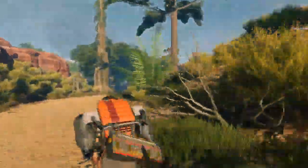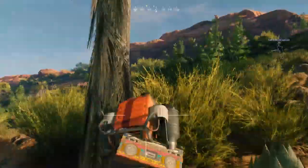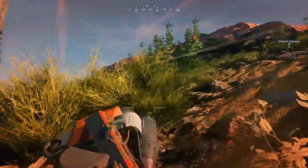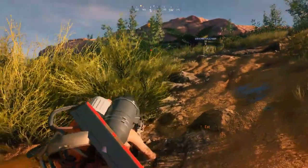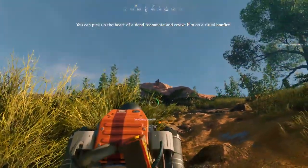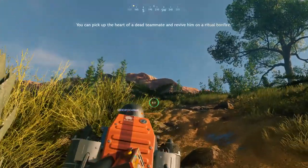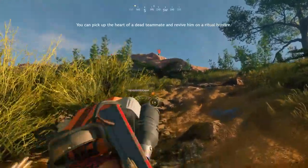To acquire the jetpack you can get it a number of different ways: one is from the orbital fridge, another is from the slot machine, and the third is by killing enemies that happen to have it. The jetpack stands out on the back of enemies quite obviously, and when you pick it up it drops into one of your equipment slots.